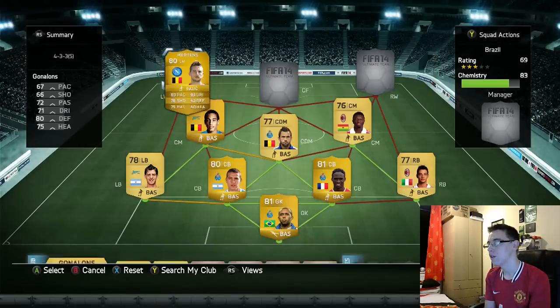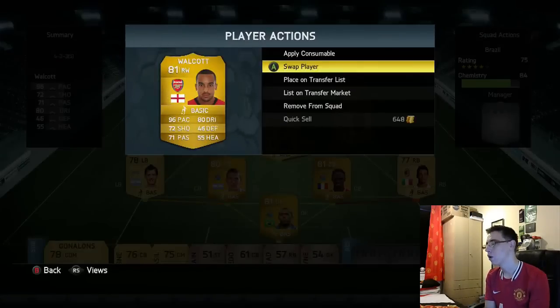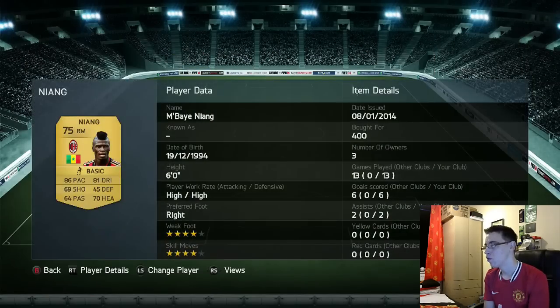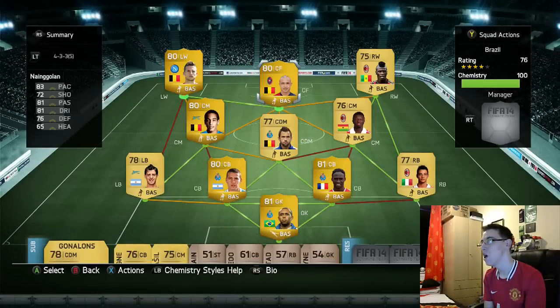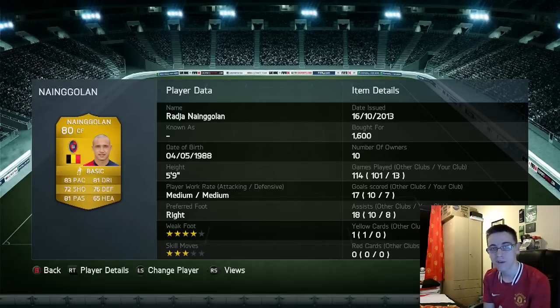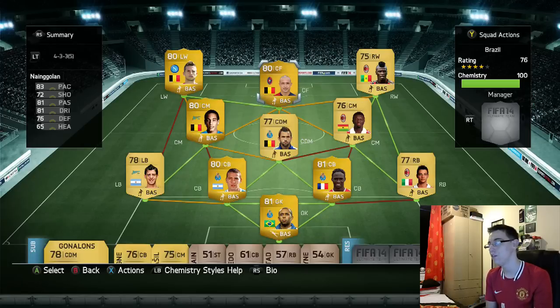Left wing is Mertens, he cost me 900. Right wing is Nyan, he cost me 400 — absolute beast. And then the best player on the team and one of my favourite players on this FIFA: Nyan Golan. He is so good. He cost me 1,600 plus 250 for a centre forward card. This guy is just unbelievable. If you have not tried him, please try him out — he is just so overpowered.